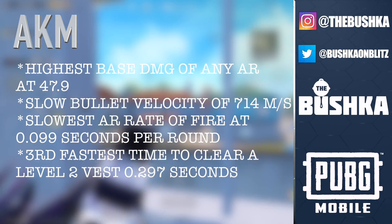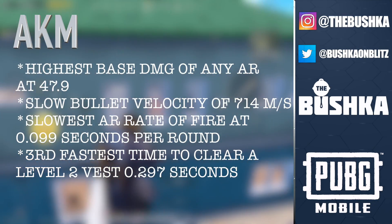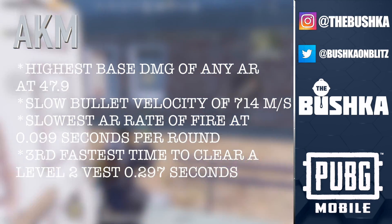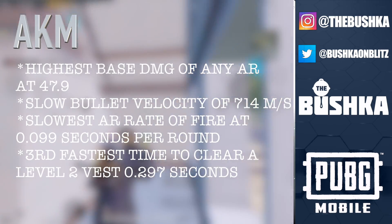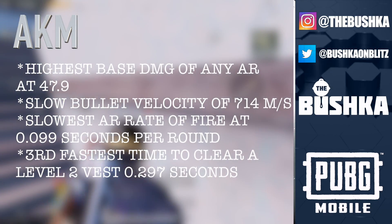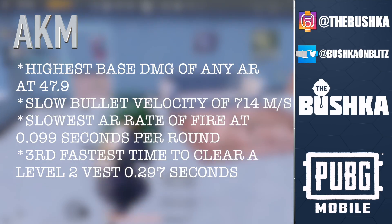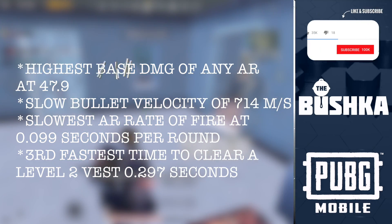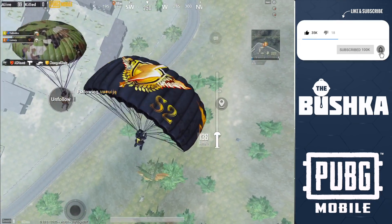It has slow bullet velocity at 714 meters per second, compared to something like the M16A4 which is 937 meters per second, and it has the slowest AR rate of fire at 0.099 seconds per round. But despite that slow rate of fire, because it's got such a high damage round — the big alpha strike — it actually clears the level two vest in 0.297 seconds, under 0.3 seconds, which is faster than guns like the Vector and certainly faster than all the 5.56 ARs.